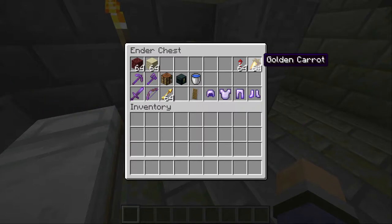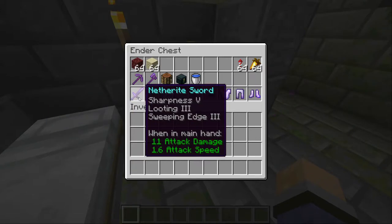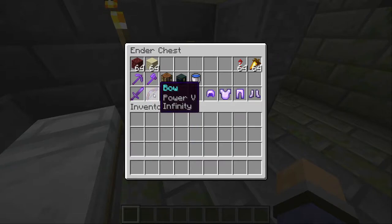Pro tip number three: bring the right sort of weapons. You're going to need a good sword in the end, so load it up with sharpness five if possible. Looting three is also a good choice as it means you're going to get a lot more ender pearls, which are very useful for getting around, and you're going to increase your chances of getting a shulker shell when you kill a shulker. Bring a good bow also — this is going to be very useful when dealing with multiple shulkers at once. You can't hit endermen with a bow, so if you can put power five on it, that's going to help you get rid of shulkers a lot faster.